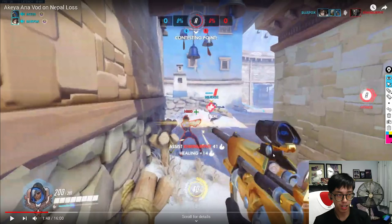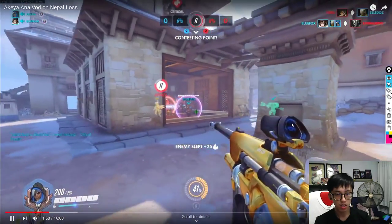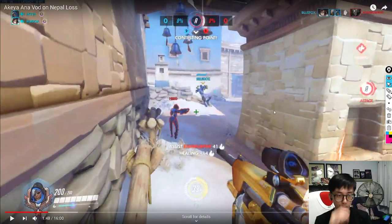Here's when you can use the biotic grenade — you can splash the Zen right here. If you're still reloading or unsure if you can get the shot onto the Zen, just look toward the Zen and grenade them. The Tracer has to recall immediately to get rid of the grenade effect, and you save your Zen. Your biotic grenade is absolutely worth using for that peel.